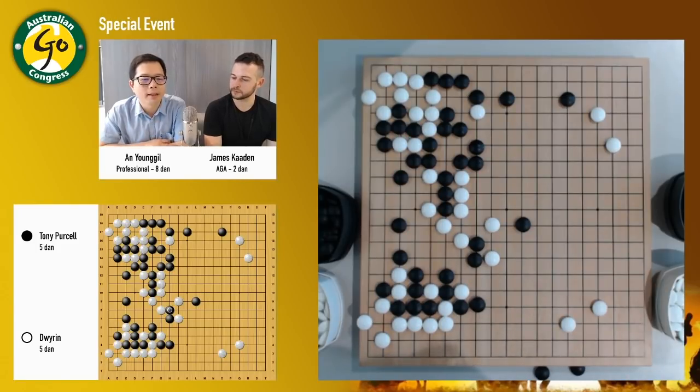Tony played here right away. I thought black could actually play here later on, but this one is a good place anyway. So now actually it's helpful for black, to reduce the white potential on the right side. We have some simultaneous games with one of our other professional guests — Yang Jae-ho from Korea. He's playing simul games now.